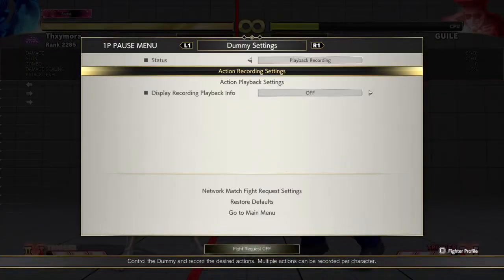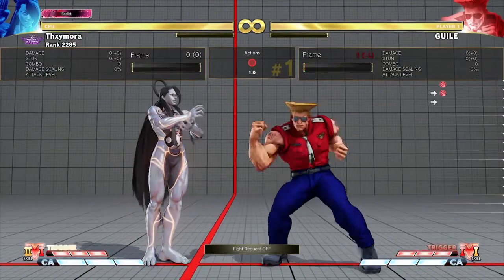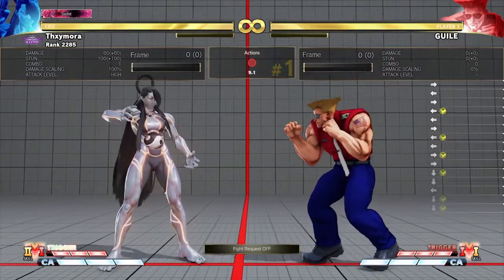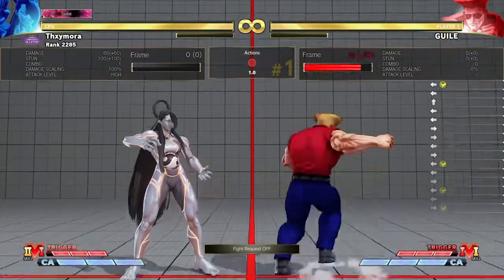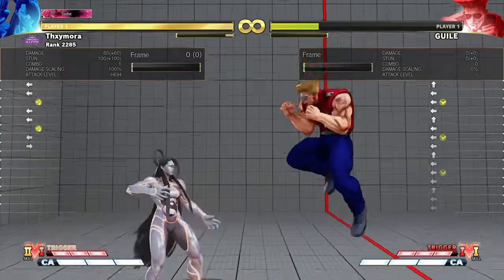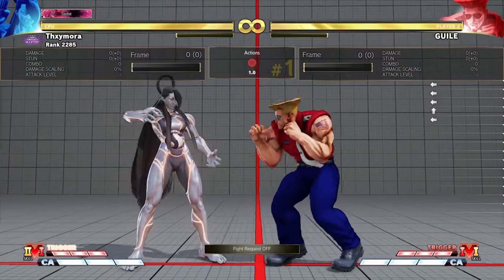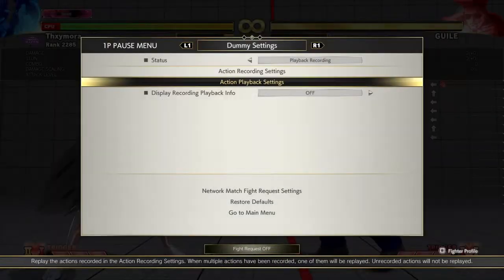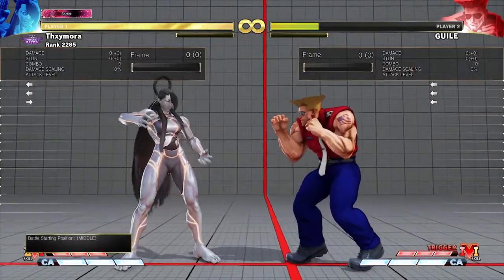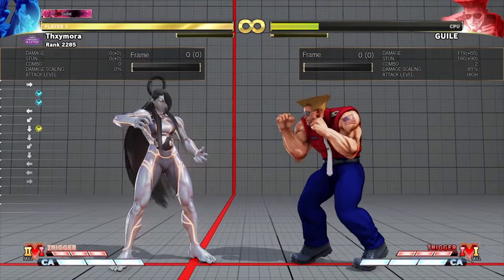This is a range where most of Guile's normals will whiff, except maybe his so bad. So if you're standing here, that will whiff, heavy punch will whiff, medium kick whiffs, crouching medium kick whiffs. He's gonna have to either do so bad forward or backward. If we stay from this range and he does so bad, you can get a whiff punish from that spacing. What are his other options? Maybe from a range like this he can do the forward heavy punch — and if he does that and you're crouching, you at least get a touch or something. Even if you don't, he will be in blockstun and you get the initiative. So this range is awkward for Guile.